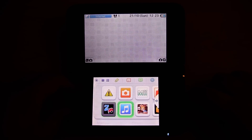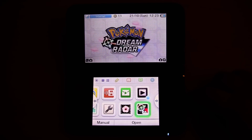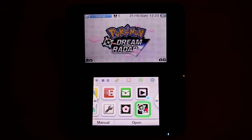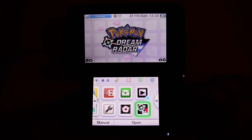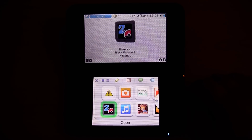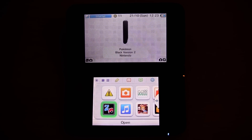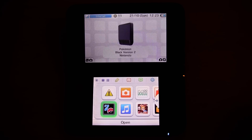They have however released a mini-game for the Nintendo 3DS XL called Pokemon Dream Raider. I would show it to you, though it is a bit too hard because it uses augmented reality, which basically means that you need to stand up and point it in all sorts of different directions around the world. You basically shoot clouds and catch Pokemon, and once you have caught the Pokemon you can actually import them into Pokemon Black and White Version 2.